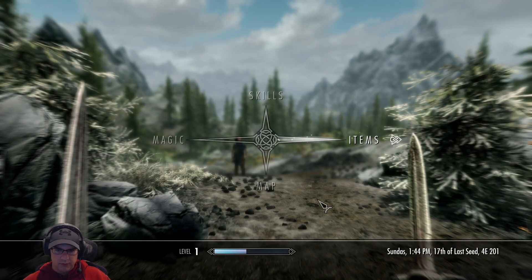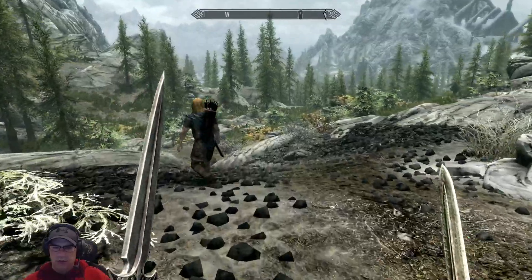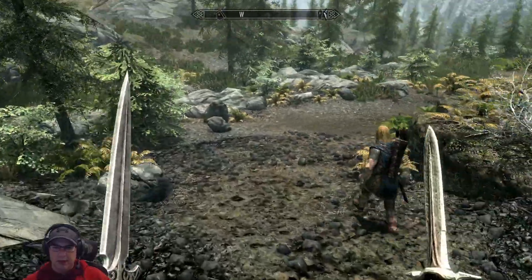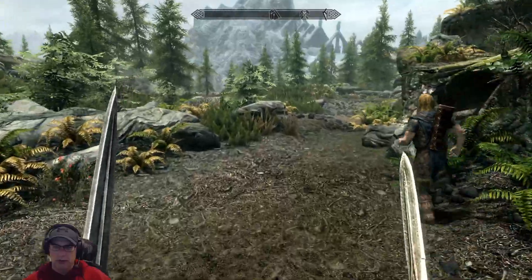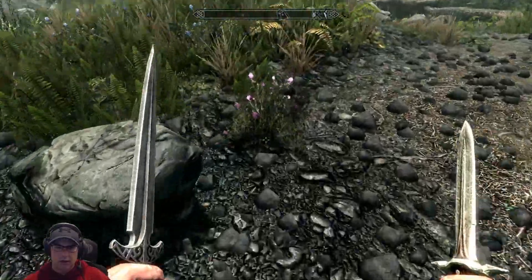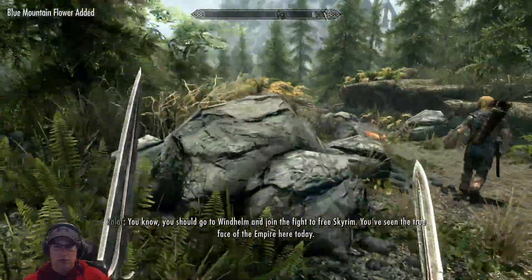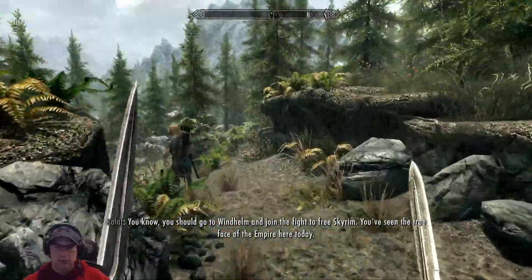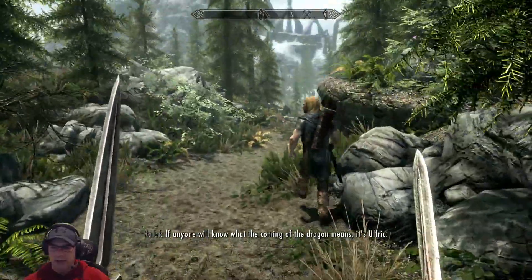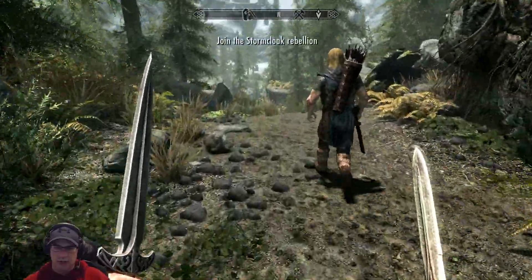And we're back. The goal for this episode is going to be to get to Solitude. We're gonna head to Riverwood, sell some stuff, get to Whiterun, and take a carriage over to Solitude. Then we'll see the Dragonborn Gallery there.